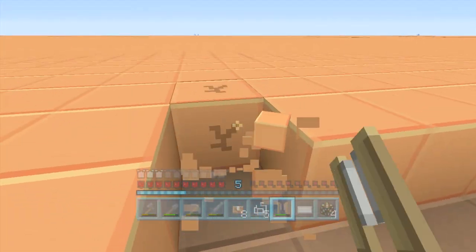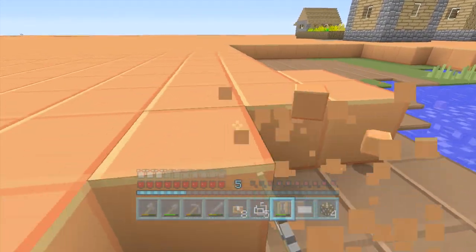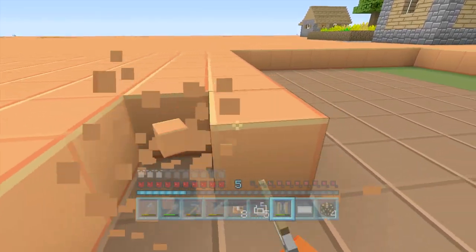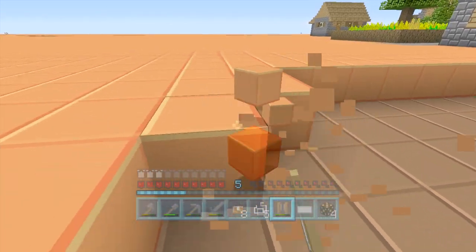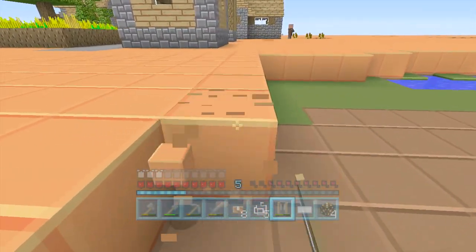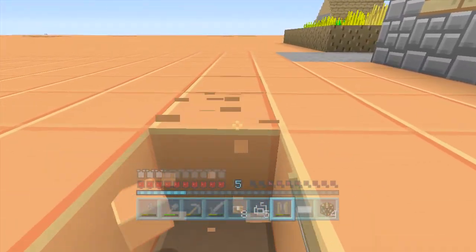We could get some wheat seeds from that grass, but then again we've already got loads of wheat from the village so we probably don't need to do that. I would like to explore and see if there are going to be any more villages around. Villages are really the only thing we're going to find above ground as far as structures go. Abandoned mineshafts do exist, which I think will be really cool to look at on a super flat with all the ores.